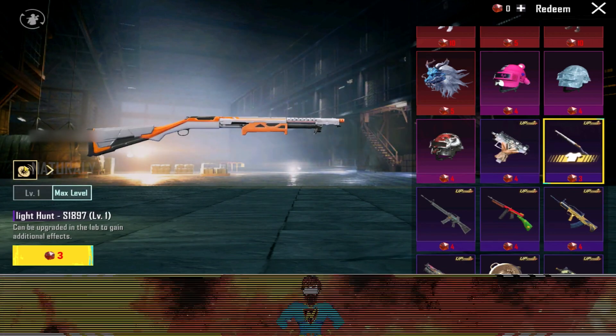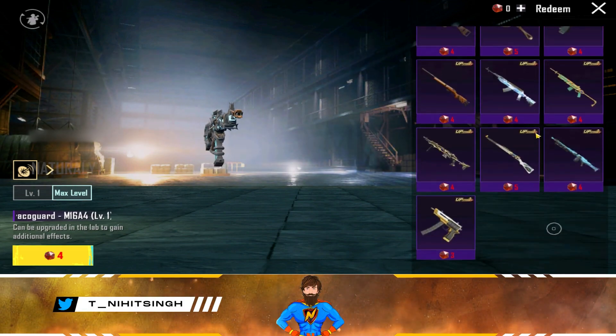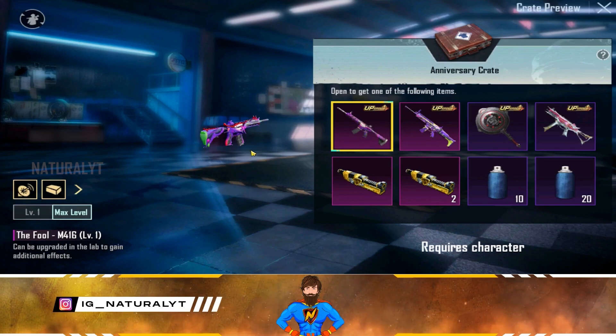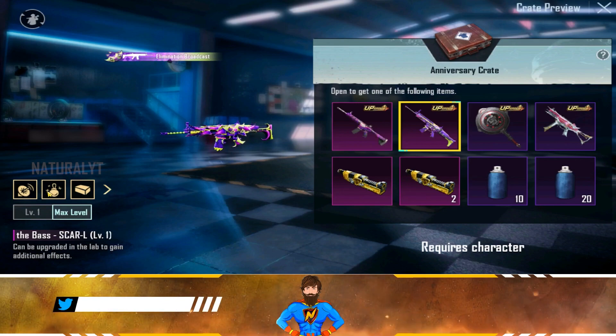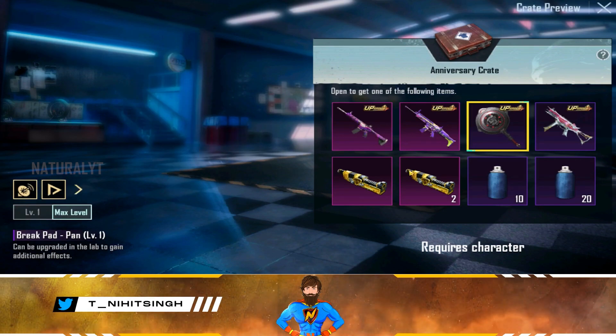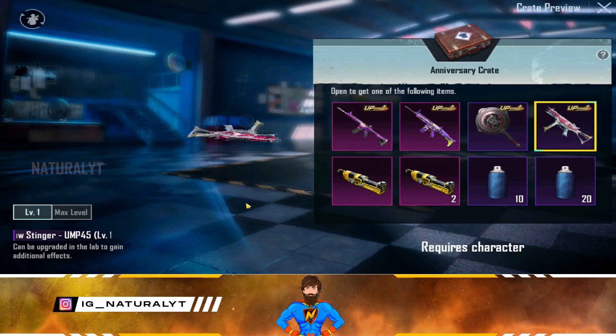The Mythic Shotgun skin is in Mythic Forge, and an Upgradable M16A4 skin is available this time. The Full M416 Crate is also in the Lucky Crate — if you don't have the Full M416 or Scarrell, you can remove both. An Upgradable Pan skin is in this anniversary crate, and the Upgradable UMP skin will also come to the Lucky Crate.